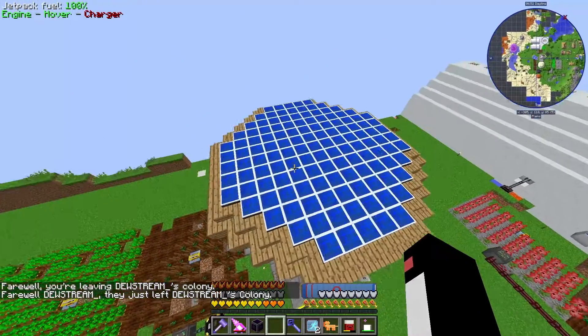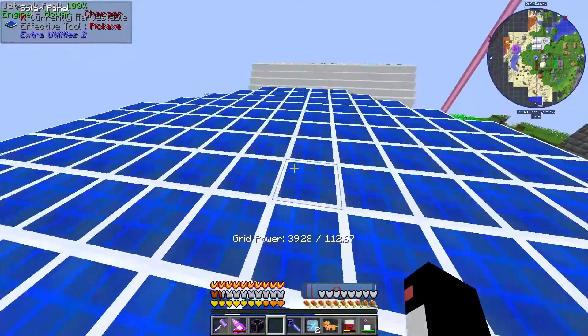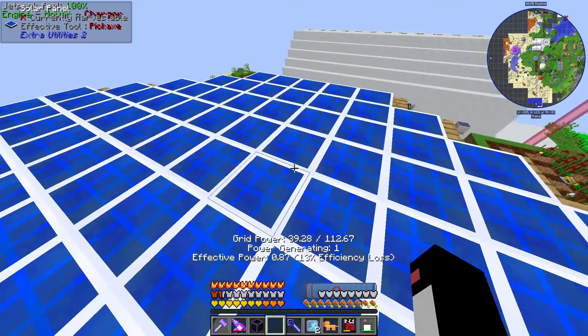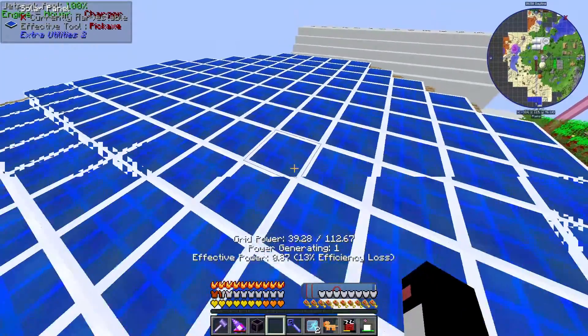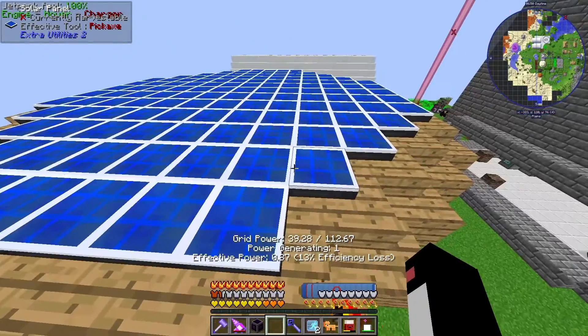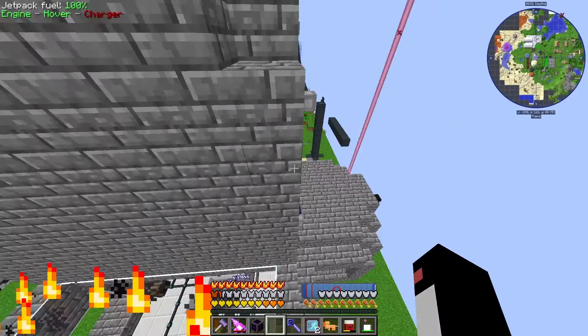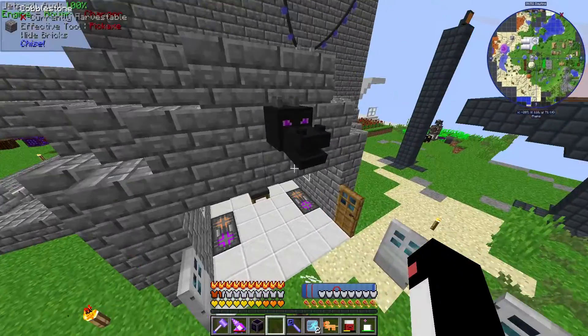These solar panels give us grid power. The more that we have, the less efficient they are, so it kind of encourages you to make different types of power sources, which is pretty cool. But obviously at night time these don't work, so we need something that will get us by not only during the day but also at night.